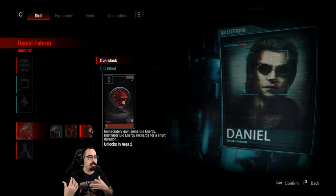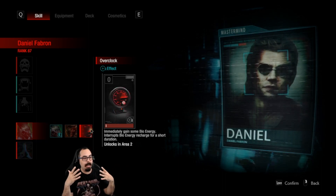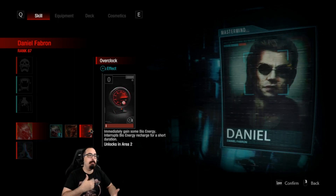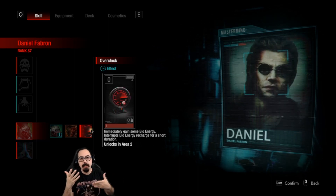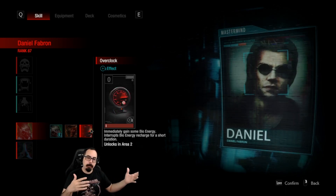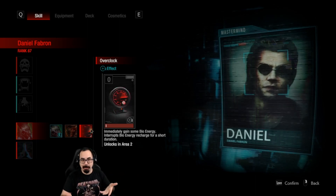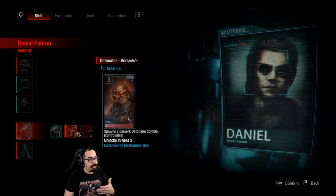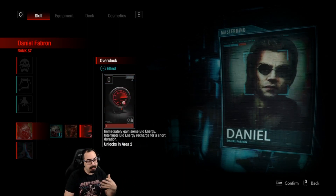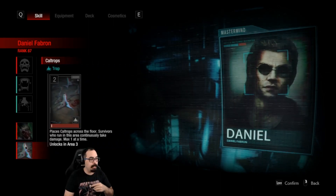Daniel's new third exclusive for area two is Overclock — you gain bioenergy instantly but also have your bioenergy stop regenerating for a period of time. This will help you quickly bust out a zombie and then jump in them, and while playing as that zombie you're pretty much paying back the debt of getting that early bioenergy loan. I haven't tried it out myself so I'm not sure exactly how much it grants.